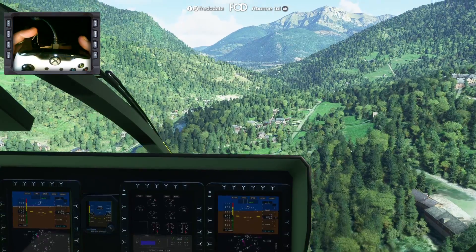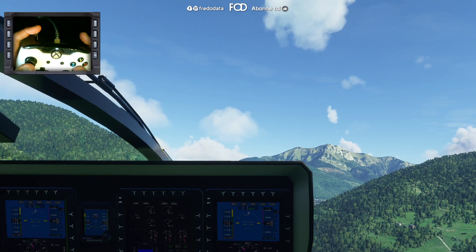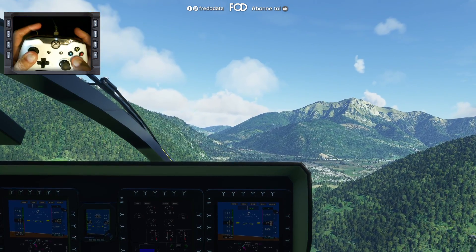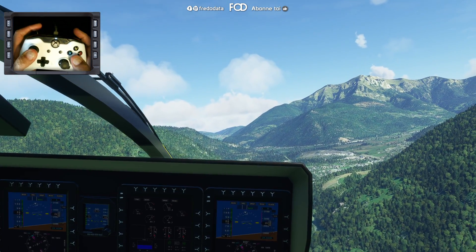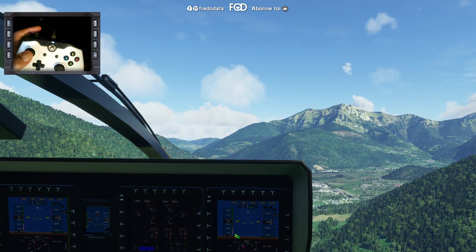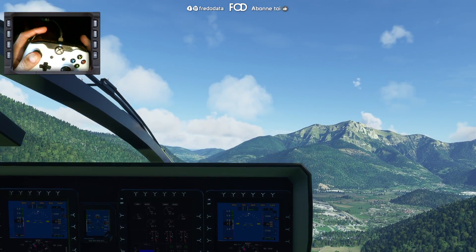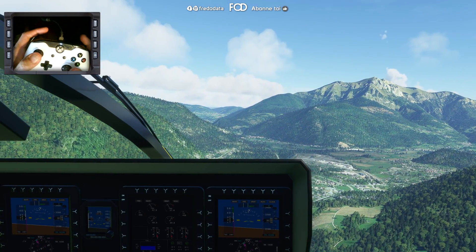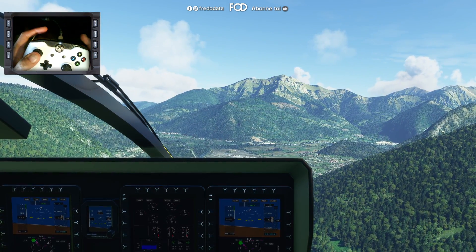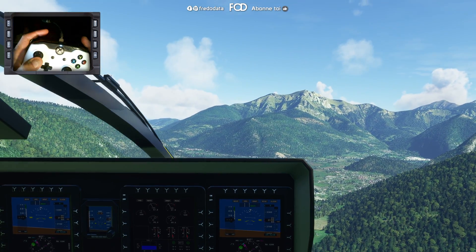Je vais me stabiliser. Donc pour se stabiliser, on tire vers l'arrière, je baisse la puissance, je mets à 50. Vous voyez, j'avance encore — je le vois ici. Voilà, je suis stabilisé. Il faut bien anticiper, parce qu'en fait il faut lever le nez de l'hélico — donc on n'y voit absolument plus rien.